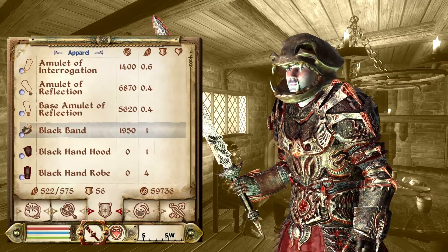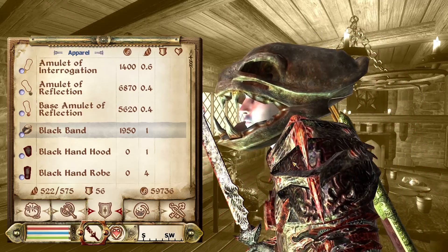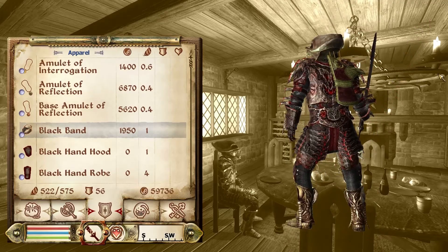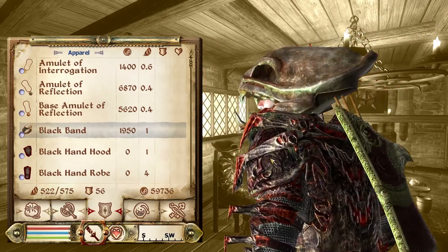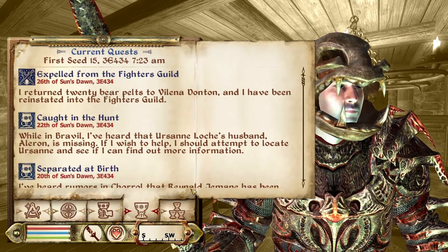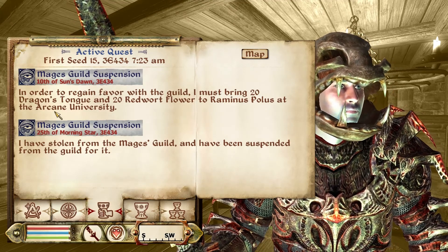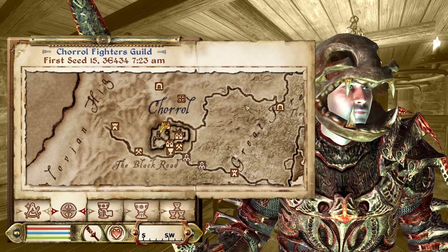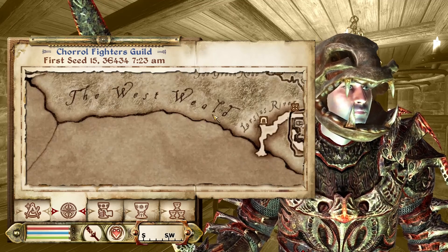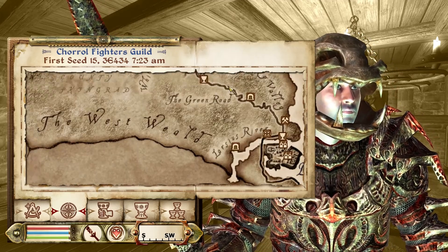Hello and welcome back to Let's Play The Elder Scrolls IV Oblivion with me, One Exploits. We've just finished the Fighters Guild quest and got this really odd looking helmet. Now I want to get back into the Mages Guild, and in order to do that I need to get 20 Dragon's Tongue and 20 Redwort Flower. The place we need to go is actually south of the main Imperial City, around this area — the West Wild.